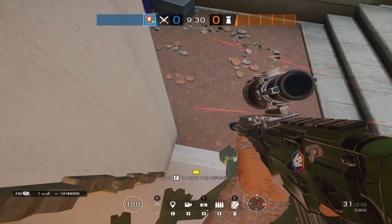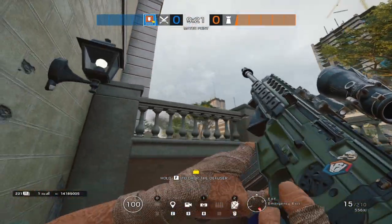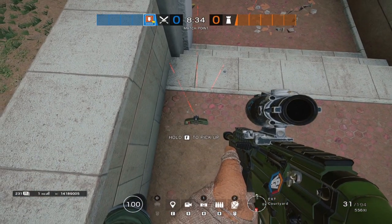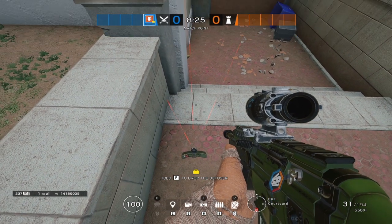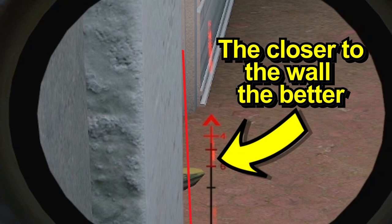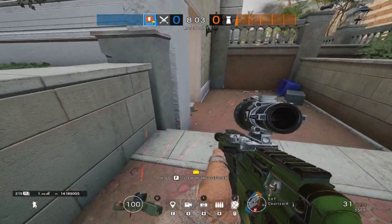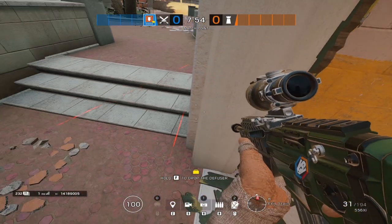That carelessly placed claymore is not going to achieve anything — at most it'll slow a defender down fractionally. As you can see, a defender wouldn't trigger it, can easily see where the claymore is, shoot it, rotate out, and destroy anyone repelling on those windows. By taking the time to move further back and place the claymore at a slight angle so the laser is as close to that wall as possible, you make it an absolute nightmare for defenders to get out. That's fifteen seconds of adjustment making a massive difference.